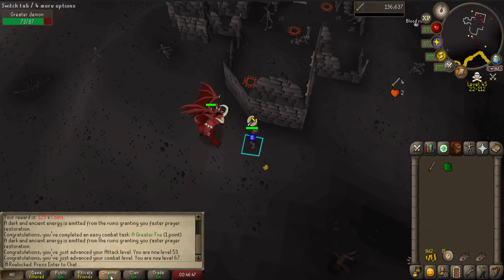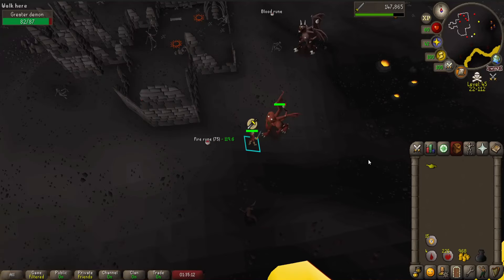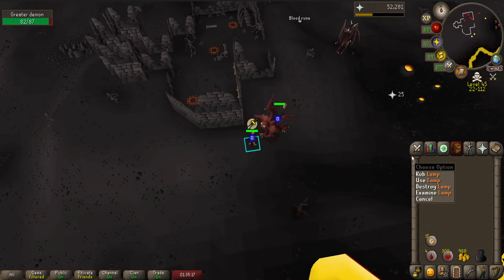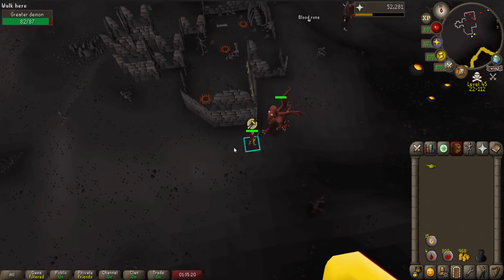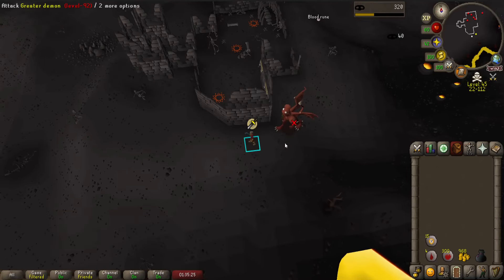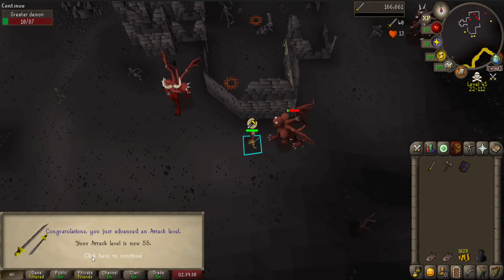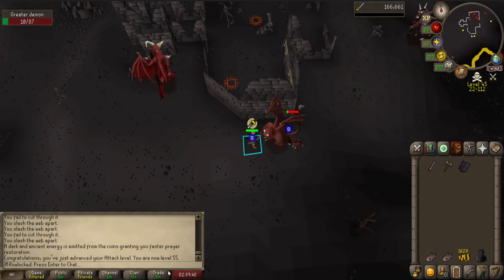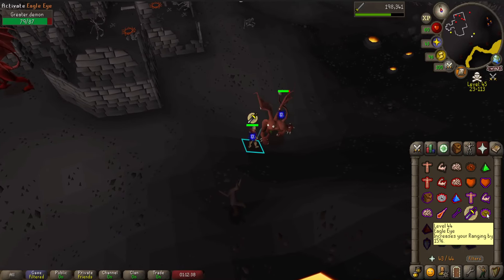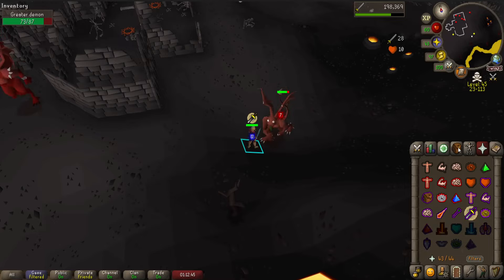53 attack and 67 combat. Oh, I just got 60 hit points — that's a pretty nice level. I also got a lamp; I will get 5 thieving at least, so I'm still using my lamps on that, and after that I think I'll do woodcutting. Hey, 55 attack — very nice. Oh, I just got 44 prayer — that is eagle eye. One more level and I pretty much have the best prayers I need.